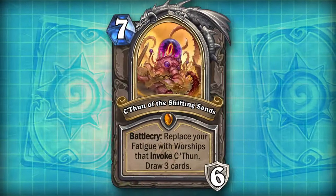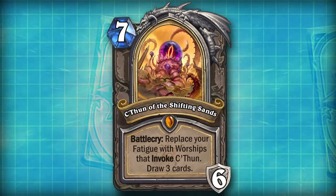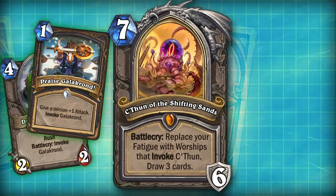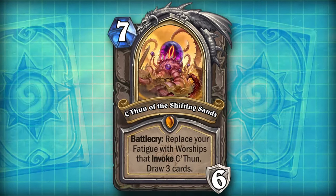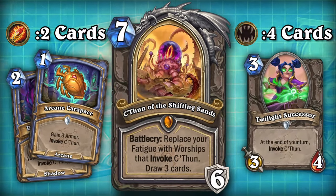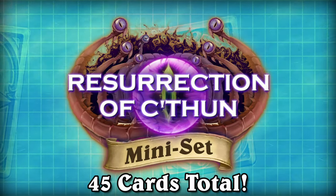Now, I know what you're thinking. It's kind of hard to evaluate how this card would work, as you would need to see all of the different invoke cards. But that would be so many cards to make, especially because I would imagine each class would get like two invoke cards, and then there's the neutrals too. Which is why instead of doing all that, I made an entire mini-set worth of cards with three cards in each class and five neutral cards.